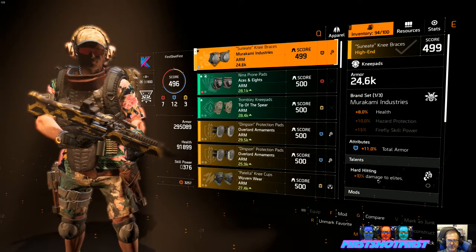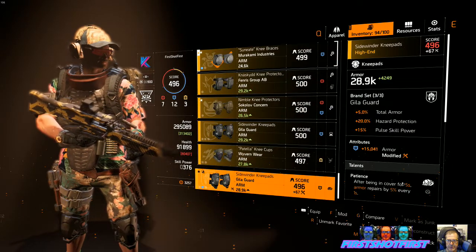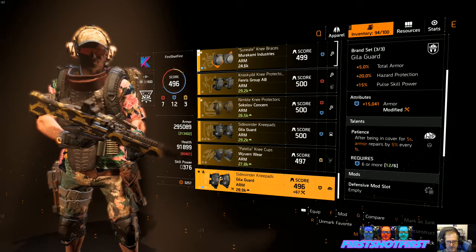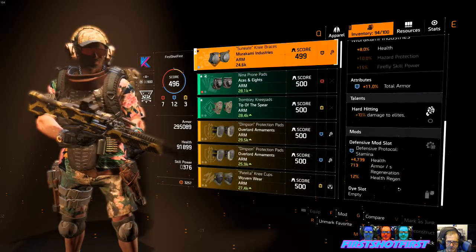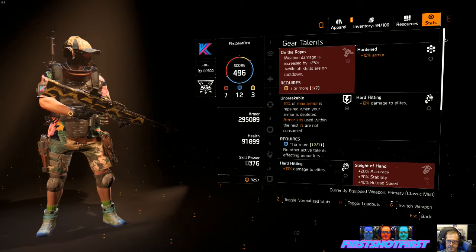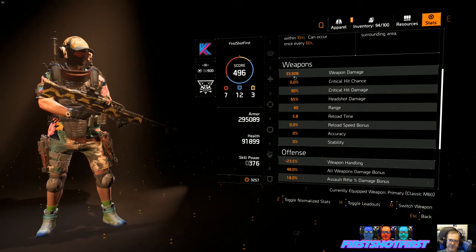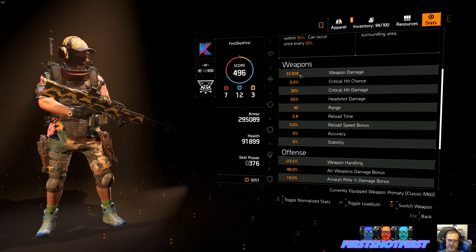I think that puts me at 70% damage to elites. I do have one with Patience and some armor that puts me over 313,000 armor. If I feel like I'm dropping a lot I could switch to that, but I changed it to get the additional damage to elites. So all the stats — just about 34,000 weapon damage depending on which knee pads and holster I use, or it's 35,000.